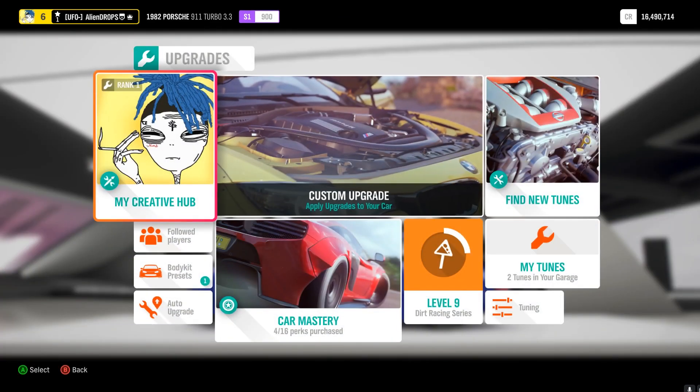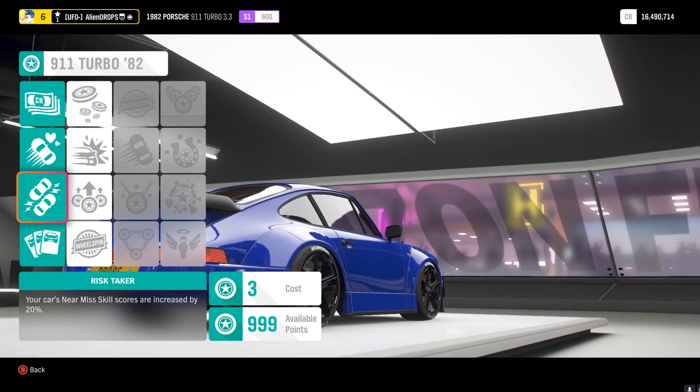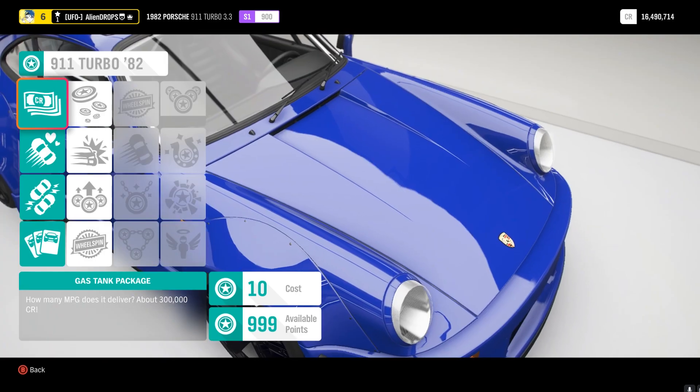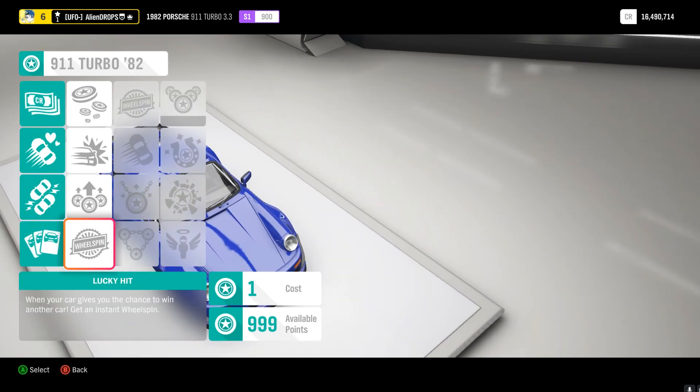As soon as you buy that car, go to Upgrades and Tuning, then go to Car Mastery. All you do right here is upgrade the left side — you upgrade the Love tab — and then you'll see right here 300,000 CR. You made 150,000 in profit since the car was only worth 150,000.